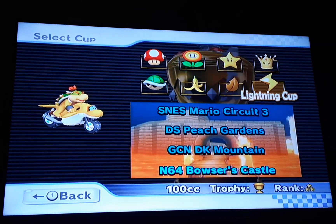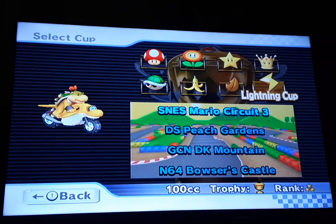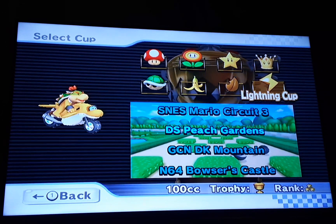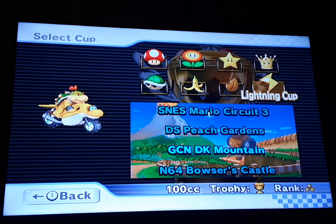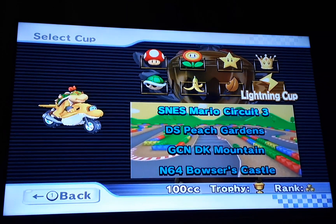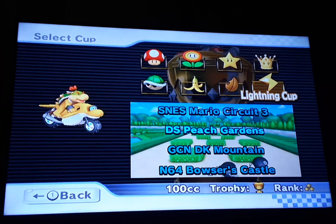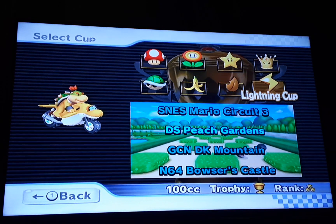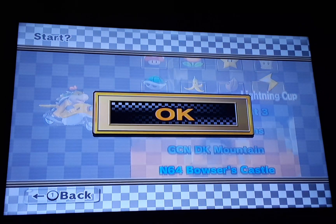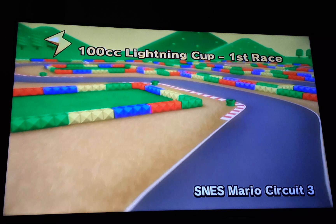So let's do the Lightning Cup. In this cup, we have Mario Circuit 3 from Super Mario Kart, Peach Gardens from Mario Kart DS, DK Mountain from Mario Kart Double Dash, and Bowser's Castle from Mario Kart 64. Some pretty interesting tracks.